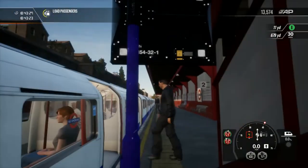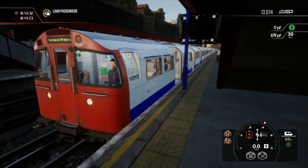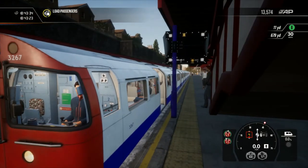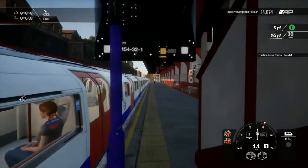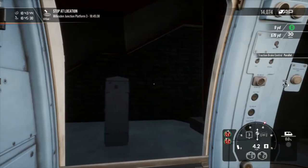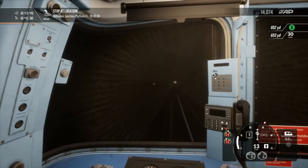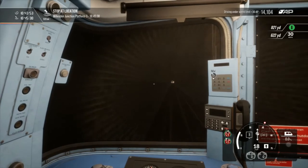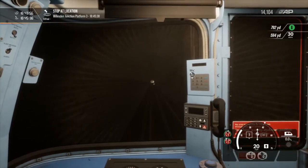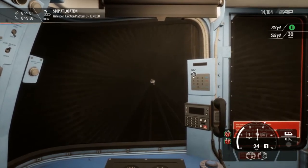A light here for London Overground - obviously Class 378, Class 378 Refresh and the Class 710. I almost forgot - I should really remember the Bombardier Aventras. With the 701 Aventra coming into South Western Railway replacing the fairly recent 707 Desiros, I'm not sure why the Desiros are being removed. Fair enough.